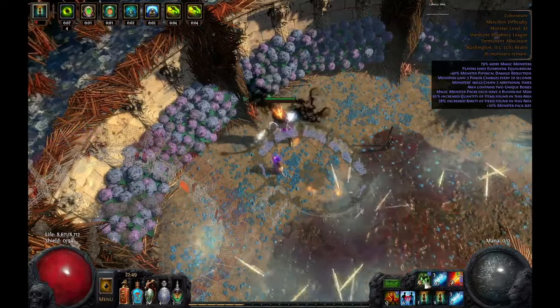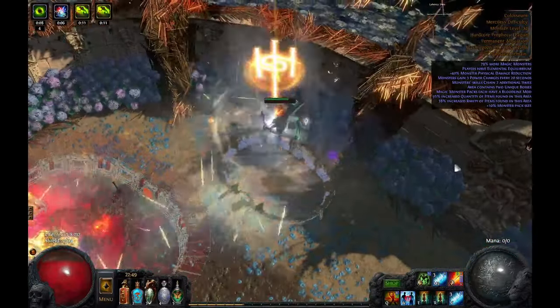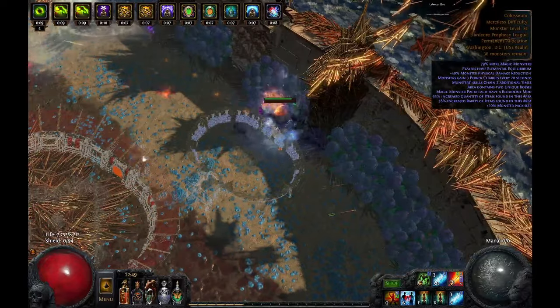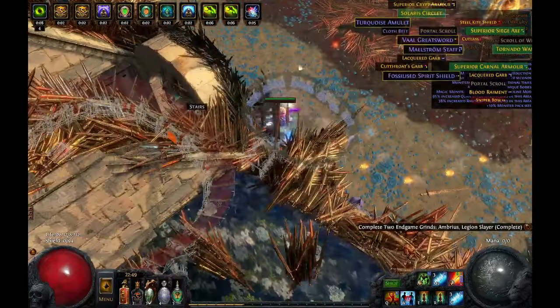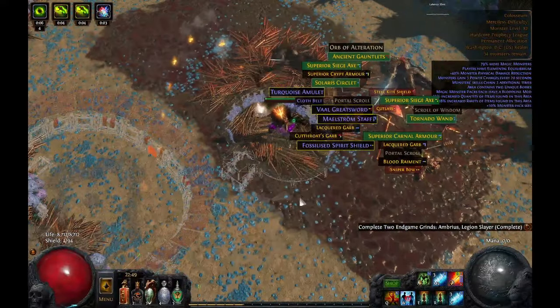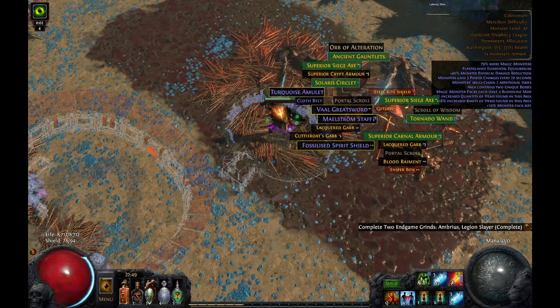I used two five-link Quill Rains when I had my Comb's Heart and handled most content. I never fought the endgame bosses with just a five-link, but I did Vingtars farming, Conservatory, Palace, and Comb on a five-link single target setup. For single target I went the burn route instead of the Frost Wall route because Frost Wall has never been consistent enough for me.